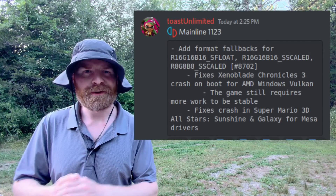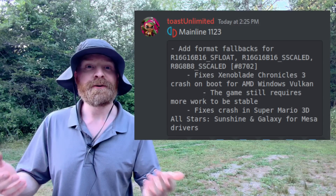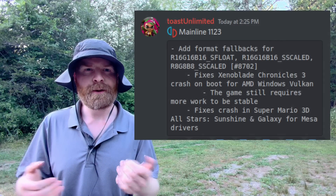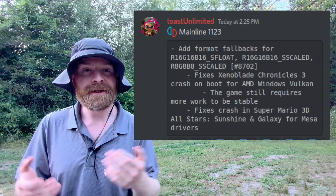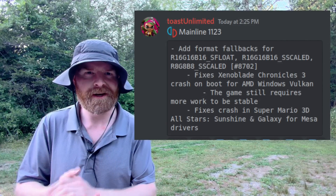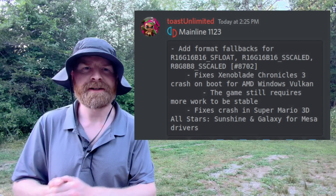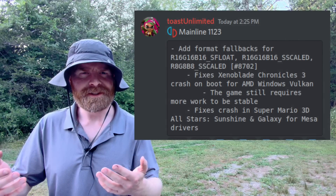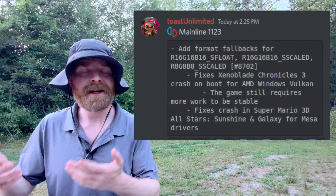Next up, we're still talking about Switch emulation, but this time with Yuzu. Yuzu mainline version 1.1.2.3 was just released, and Xenoblade Chronicles 3 is still not fully playable, but there is an update — it gets past a boot crash with Vulkan drivers, and things are progressing very well. In addition to that, if you're using Mesa drivers, there's a fix for a crash in Super Mario Galaxy and Sunshine. Both Yuzu and Ryujinx are very simple to update — just open up the program and it should prompt you, or automatically update for you.